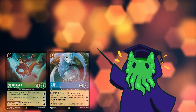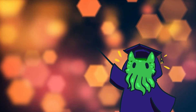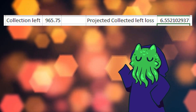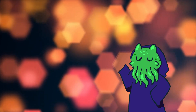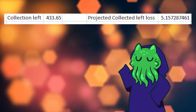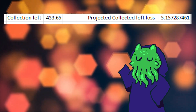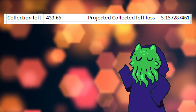So I'll buy a pack — I opened a Flynn Rider, a Sisu, and some other cards. Adding them to my collection sheet in Excel, the collection left value decreased. However, the projected collection left loss was unaffected, because I haven't finished a playset of anything yet. Now let me input my current collection. I have gotten plenty of playsets, and my collection left value has decreased to $421.51 to finish the set in singles. However, the projected collected left loss has gone under $6, so if my sole goal is gathering cards for my collection, I should stop and finish by buying singles.